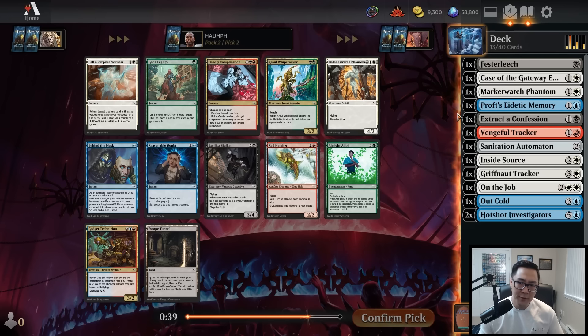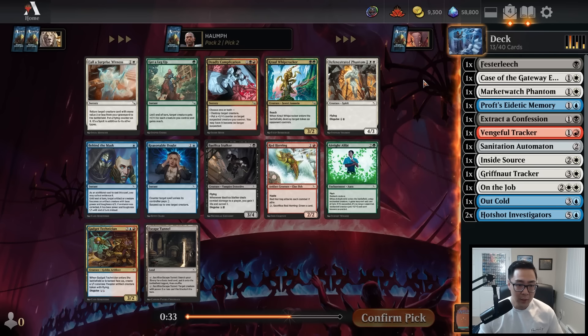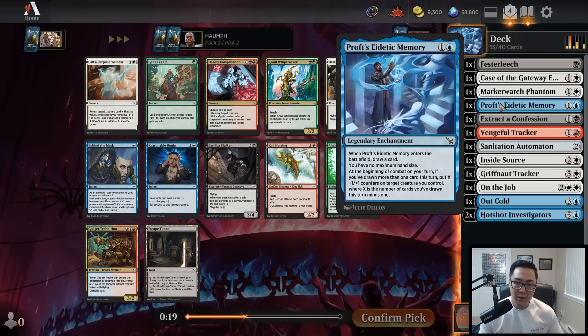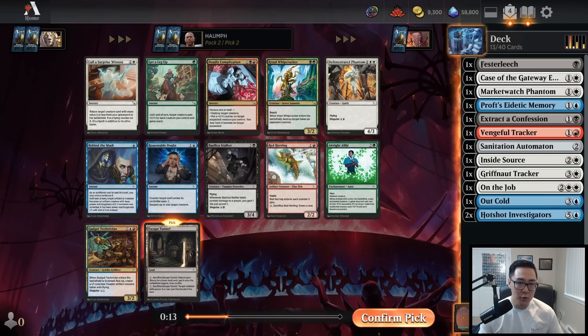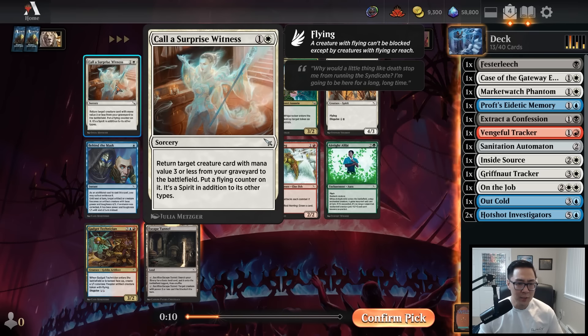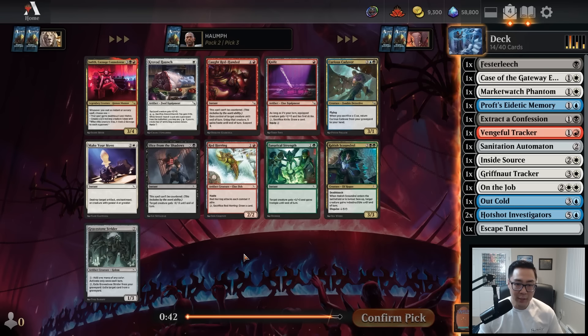Another pretty weak pack — Deadly Complication and Crawl Whip Cracker are great cards but not what I want. There's a Gadget Technician I could play as a Disguise card, but I don't really like that. There's an Escape Tunnel I can take if I want to splash potentially. I don't feel like I should be taking Reasonable Doubt this early, and Call of Surprise Witness also feels interesting, but I'll just take the Escape Tunnel for mana fixing. This looks like it can be a pretty messy draft.